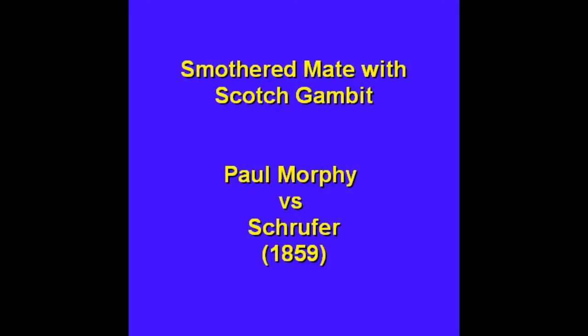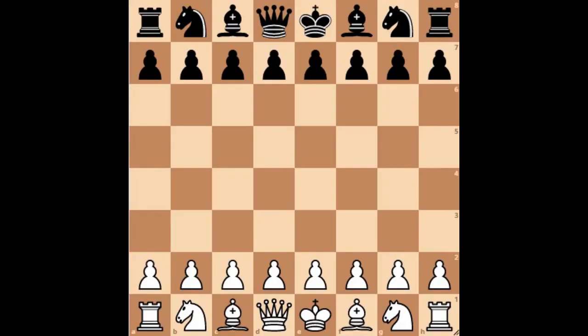Hello friends. While browsing the chess database I came across a very interesting game. First, it's Paul Morphy. Second is the Scotch Gambit — one of my favorites because it's a very aggressive opening from white. And last, it ends with a smooth smothered checkmate, which are very delightful to watch. So let's not waste any more time and go straight to the game. Paul Morphy was playing with white.